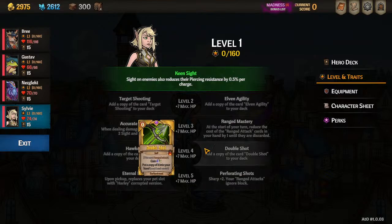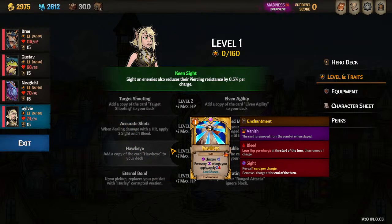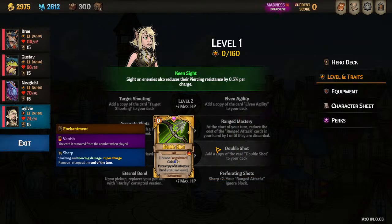Hawkeye goes along with the bleed idea that we're not going to pursue. Plus 2 Sight charges is okay, but ideally your team should be helping with Sight, and by the time your turn comes around, dealing damage is more important. Double Shot, on the other hand, does damage — it will basically copy your next ranged attack, and by the way, you'll gain 6 Sharp. It's phenomenal, very powerful, and very much a build-around card. This leans into the idea that we'll do a lot of prep and then do one massive shot, then clean up afterwards.